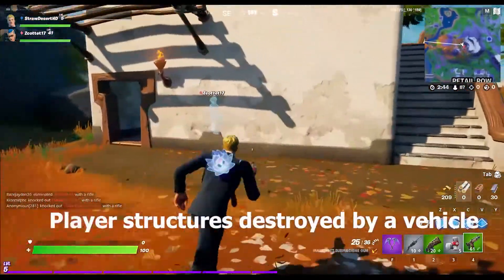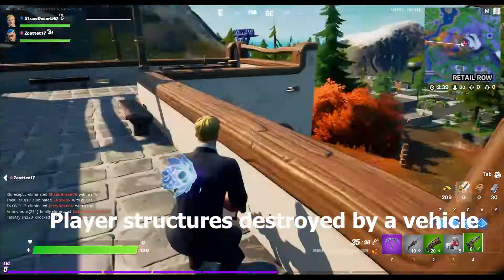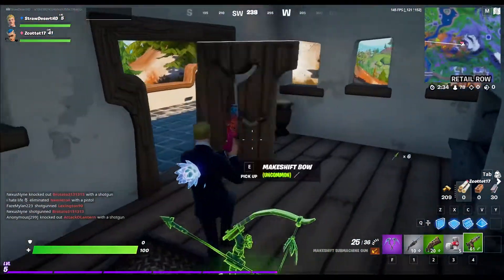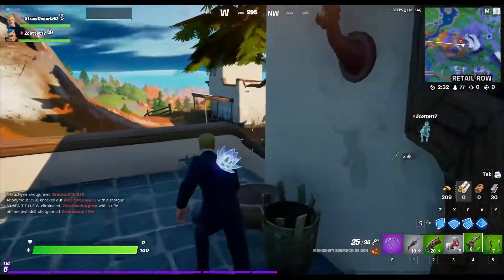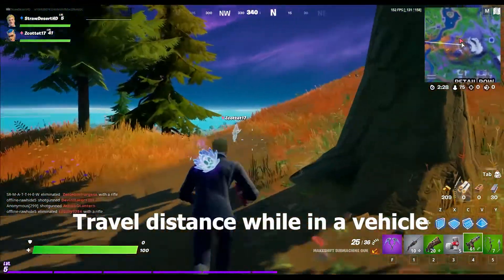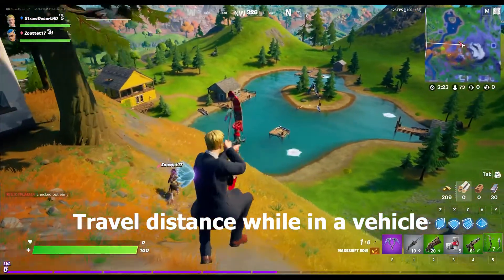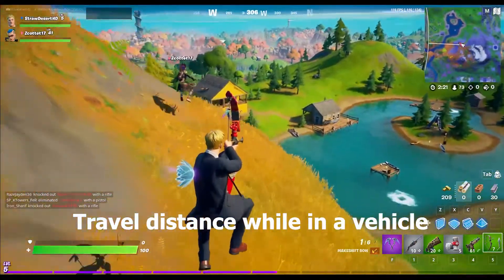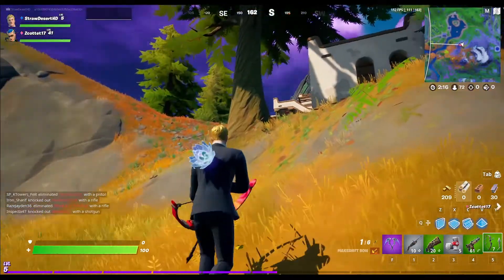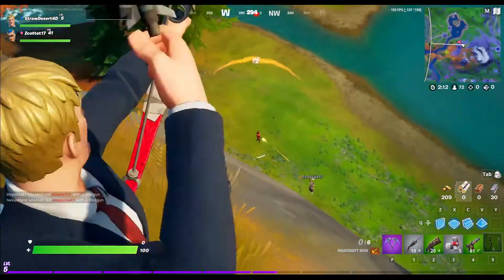Player structures destroyed in a vehicle: 3, 25, 75, 150, and 300. Get in a vehicle, drive into teammate or opponent structures in Team Rumble, and you'll get these done. Travel distance in a vehicle: starting at 5,000 with a final total of 500,000 meters.